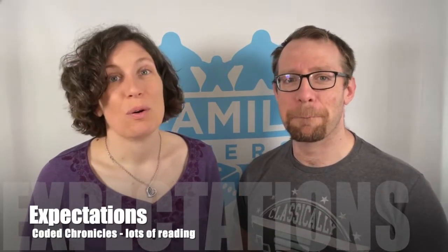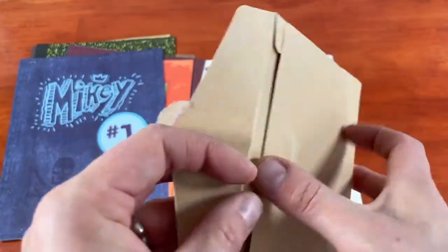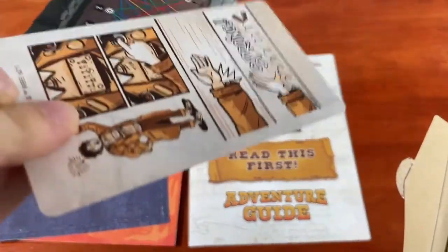What did we expect from this game? Well, we've played Coded Chronicles games before, so we knew what to expect with the books. This system, while changing some things around, seemed to be pretty much the same. There were a lot more envelopes to open, so we expected more puzzle-type things. They are both rated 12-plus on the box, so we didn't expect the puzzles to be actually that much more complicated than what we saw in the Scooby-Doo game.